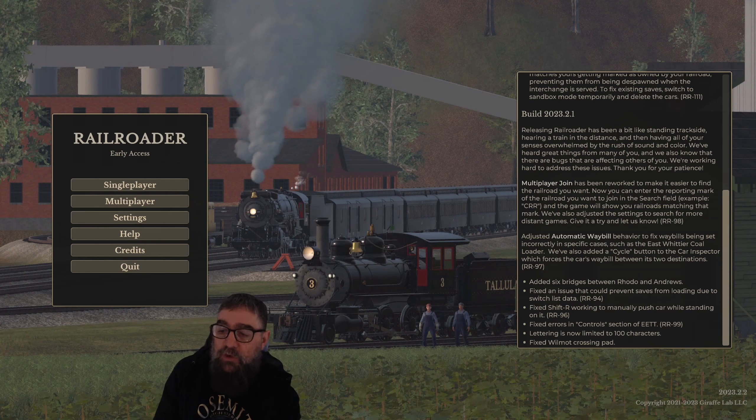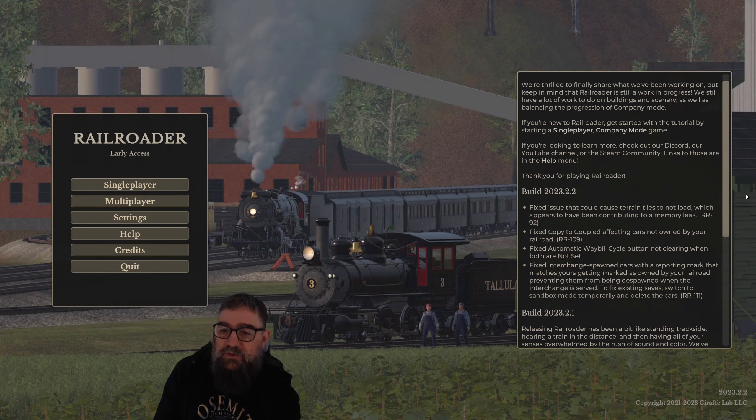Fixed the Wilmot crossing pad. And then this morning we got another update, which was build 2023.2.2. Fixed an issue that could cause terrain tiles to not load, which appears to have been contributing to a memory leak. Fixed a copy to coupled affecting cars not owned by your railroad. Fixed automatic waybill cycle not clearing when both are not set. Fixed interchange foreign cars with a reporting mark that matches yours getting marked as owned by your railroad.